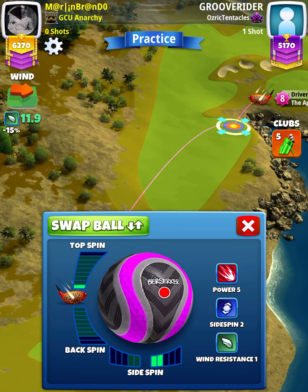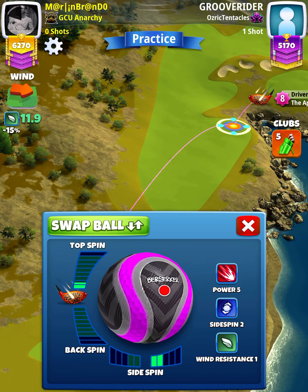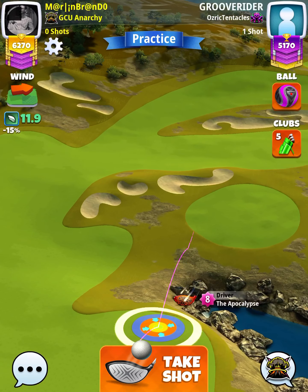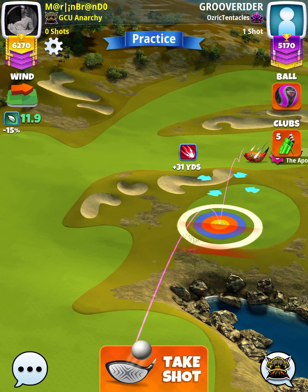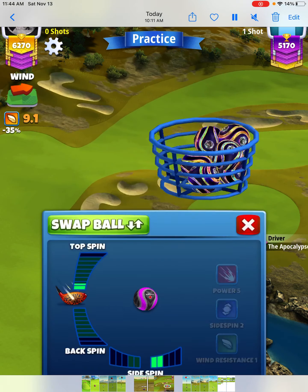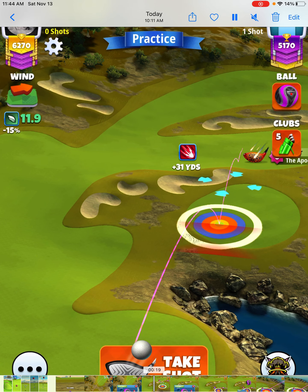We're going to apply 1.5 topspin with two right spin, and then with an apoc level five we're going to push out to max extension. With our apoc level eight we've got the clear ring touching the left rough where the max line intersects the rough — so you've got the clear ring, the max line, and the rough all intersecting on the left-hand side. This is with an apoc five plus.